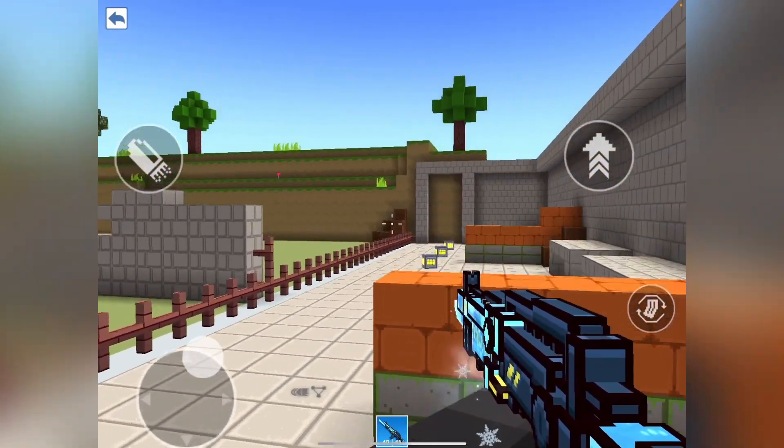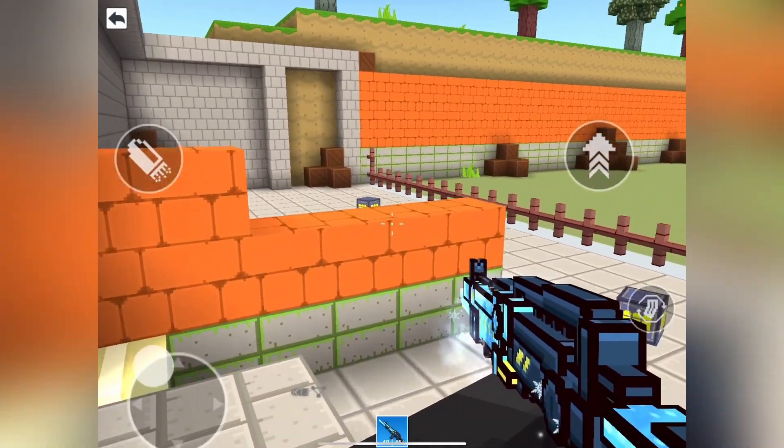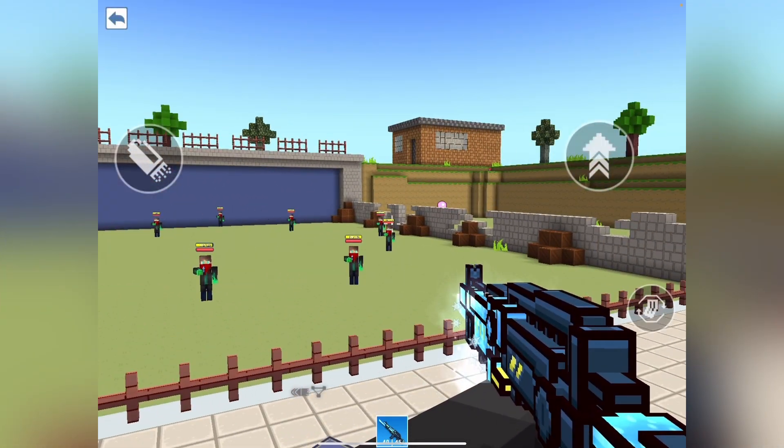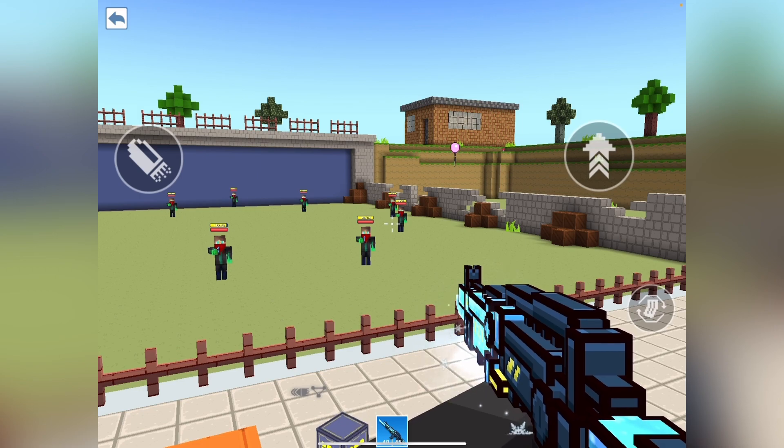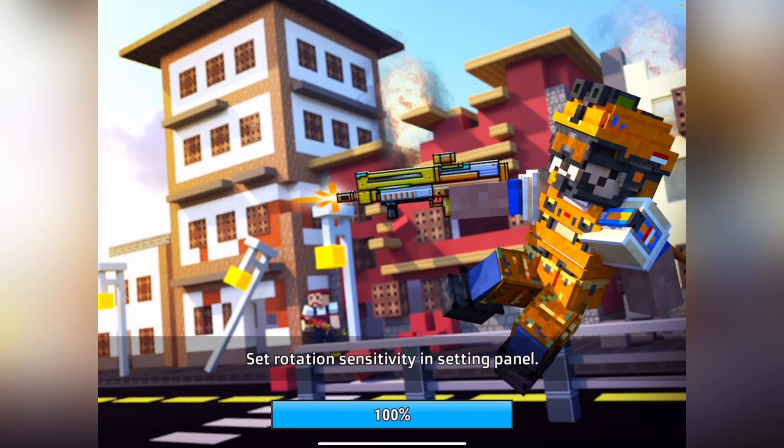As you can see it also has a custom reload animation. It seems like all the new event weapons now have reload animations, which is more sign that the new team is actually doing a better job. If we go through the ice crystal sniper, it's quite strong.